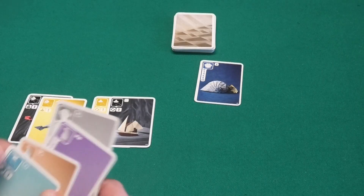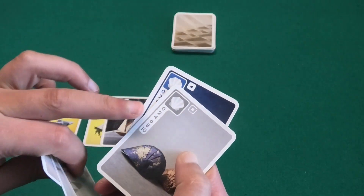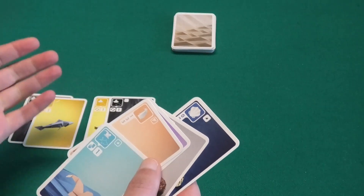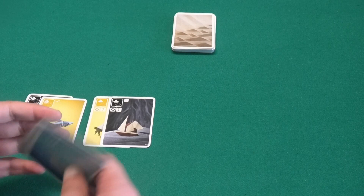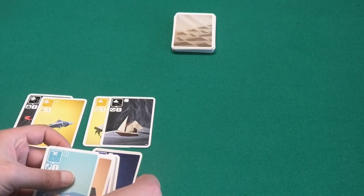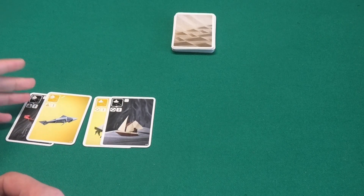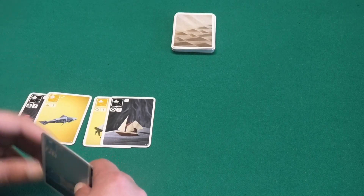The round continues until at least one player has seven or more points — a combination of cards played in front of them and cards still in hand. For example, two shells worth two points and two penguins worth three points equals five, plus one point per played pair, bringing the total to seven. Once you reach seven or more points you can choose to stop the round. Saying 'stop' ends the round immediately: everyone scores the points from both their played cards and the cards still in their hands, including unplayed pairs.